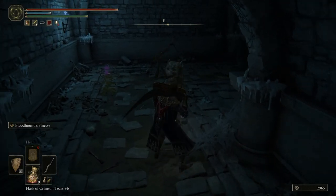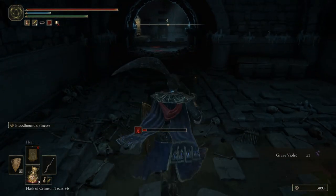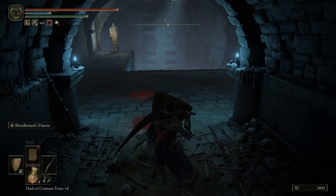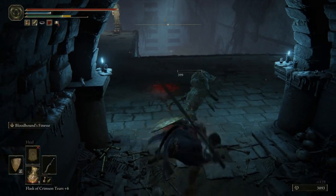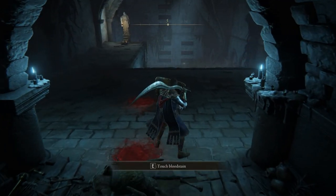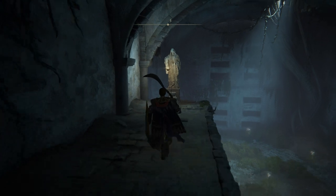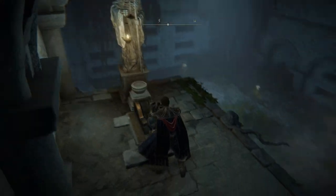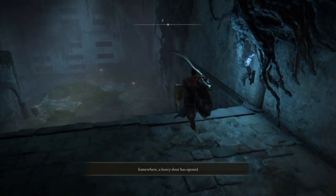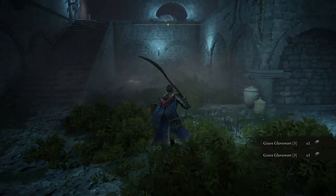I was waiting for the imp. Another sneaky imp. Okay, let's pull a lever — open up the boss room. Brave Glove Warp 3s, pick those up.